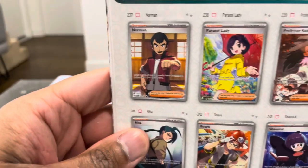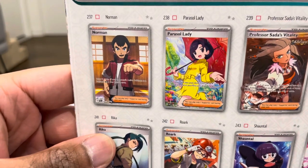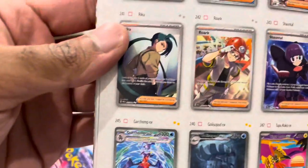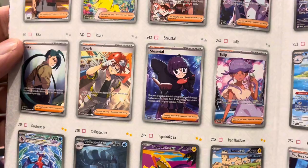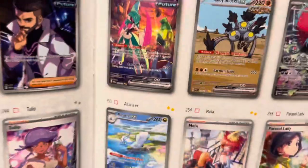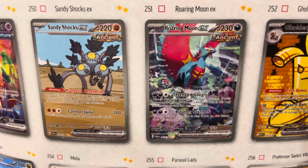More pages - these are the trainers. Parasol Lady - I heard there's Parasol Lady, it's one of the rarest cards in the Japanese set, so we'll be going for that. This guy actually looks like PokeRev - shout out PokeRev. We've got Rika, Tulip - nice hair, Tulip. Garchomp EX, we'll be hunting that. Iron Valiant, Sandy Shocks. There's the Roaring Moon - I think that's the big card everyone wants.